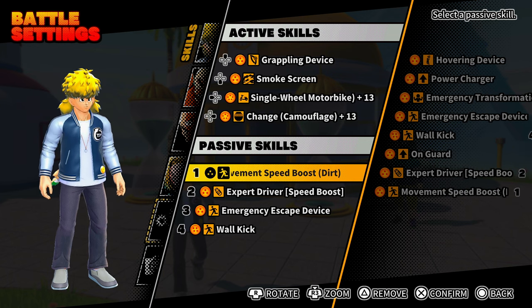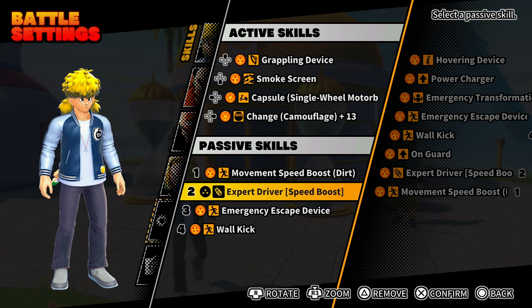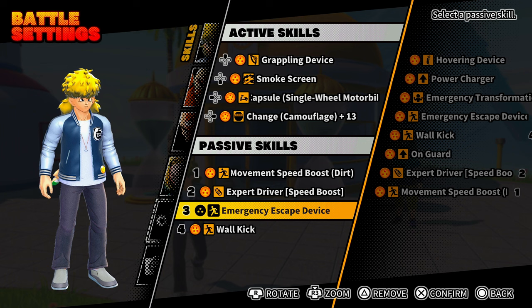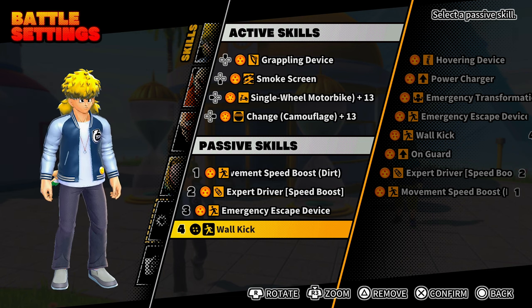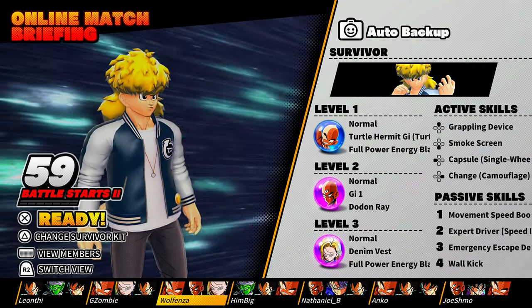With the evasiveness we have the movement speed passive — we go faster in areas with dirt. On foot we have Expert Driver to pair with the Bulma bike for extra speed boost. We have the Emergency Escape Device — good if you risk setting a key and don't get it in time, it'll automatically teleport you out. And the Wall Kick to get up on heights when the grappling device isn't available.